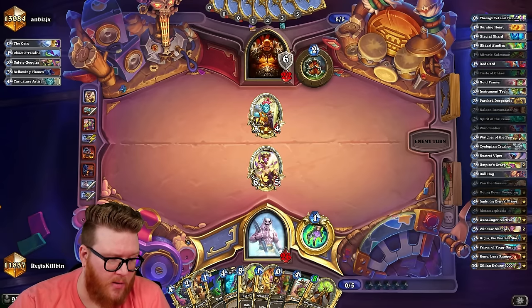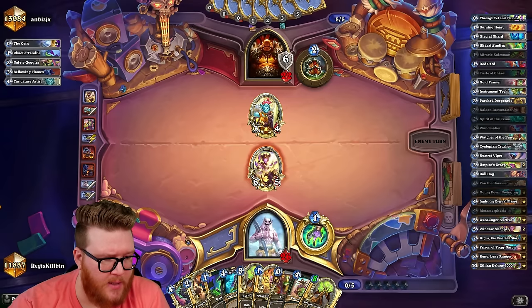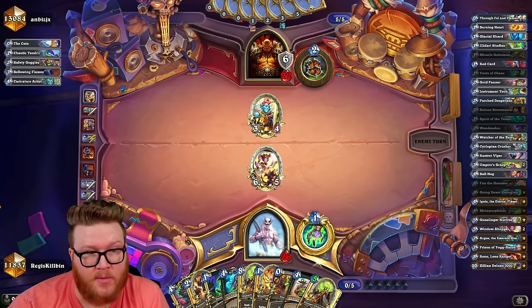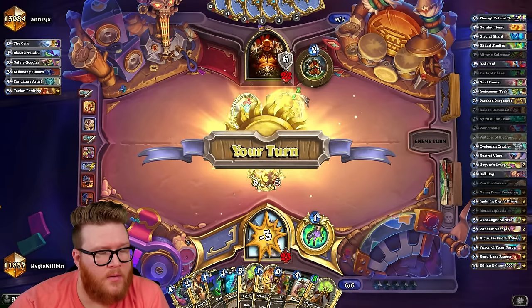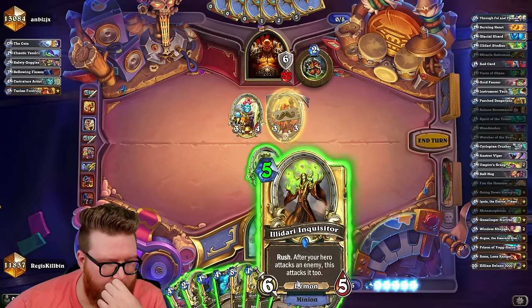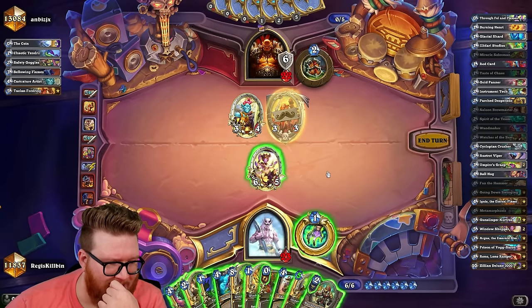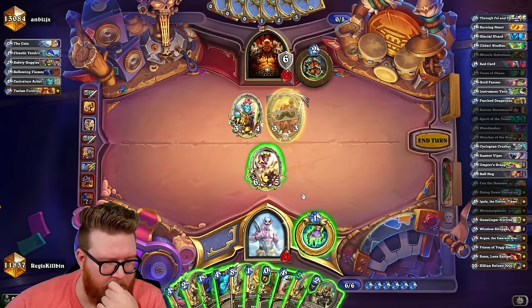Metamorphosis and these Inquisitors don't interact very well together, so that's something to keep in mind. It would be nice to create a really high-pressure board next turn, because they want to play Brann. Ilidari hero power next turn is probably pretty good. I could clear both of these minions with this Ilidari and leave up the Window Shopper to hit for another six — not that high pressure though ultimately, but it does stick six which is pretty nice. The Inquisitor is a pretty cool threat for later.